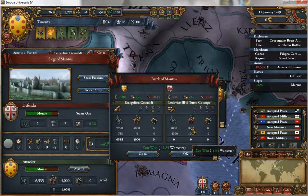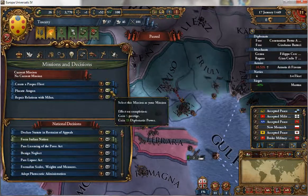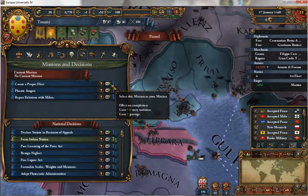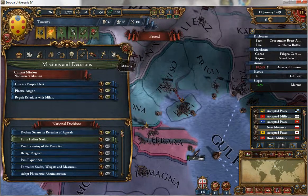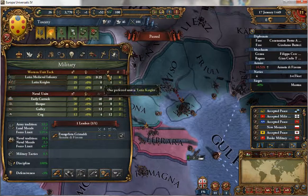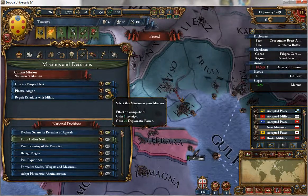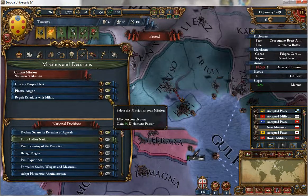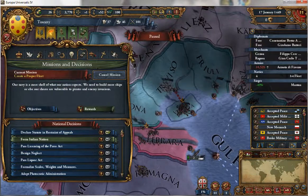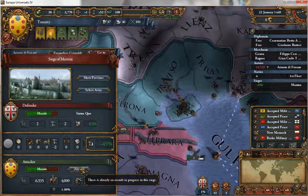We destroyed Mantua right there — hey, new mission! Plus 8 Aragon: create a proper fleet or repair relations with Milan. Out of all those our best option is probably the fleet. That could actually be good — might as well just do that. We're not going to be too focused on missions; let's assault and take it immediately.